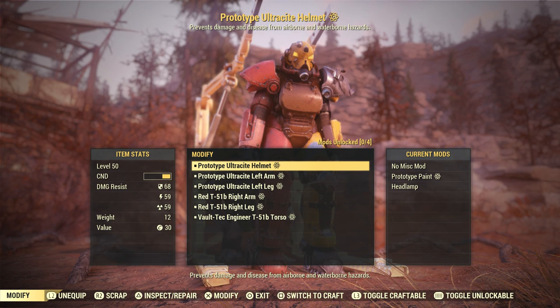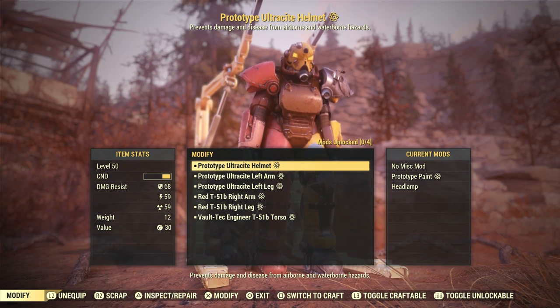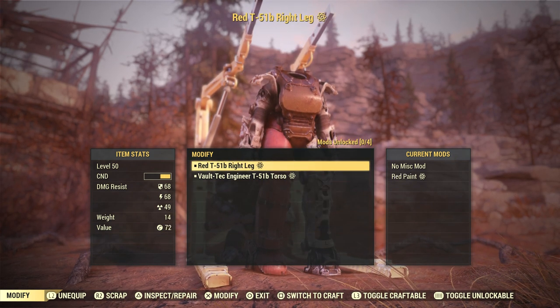From here you're going to want to unequip all of the pieces of Power Armor. In the bottom left-hand corner you can see that on PS4 it tells me to press L2 for that. Whatever it says for you on Xbox or PC, go ahead and do so and unequip all of the pieces of Power Armor.